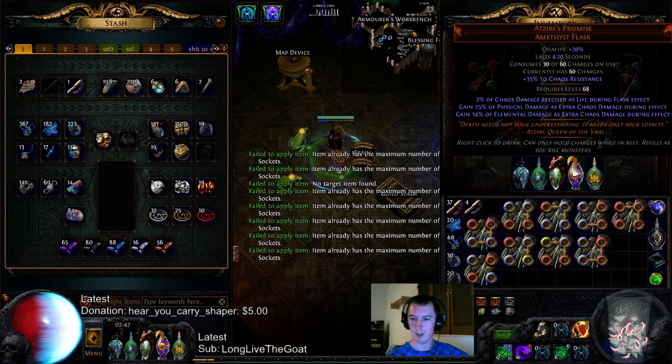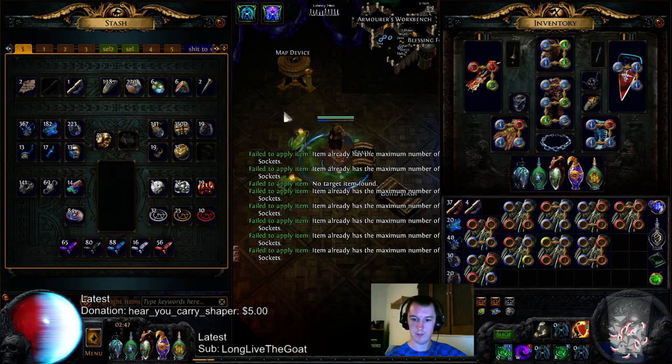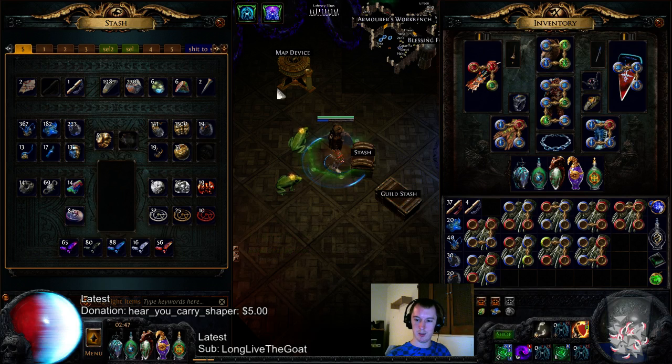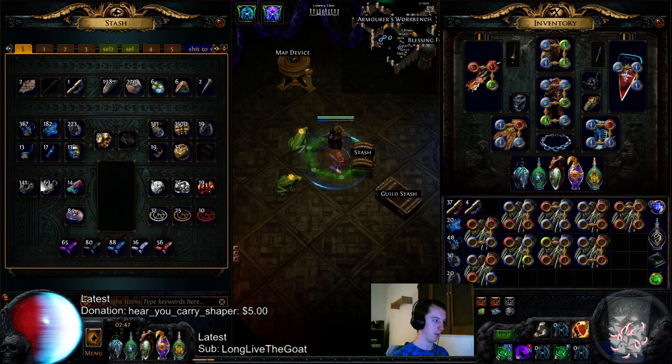I heard it feels safe with Warchief, mostly because of their life builds. So CI Assassin, Starforge, or Blade Flurry? Probably Blade Flurry at the moment, because it's going to get you better defenses, and I don't know how much of a DPS advantage there is for the other one.